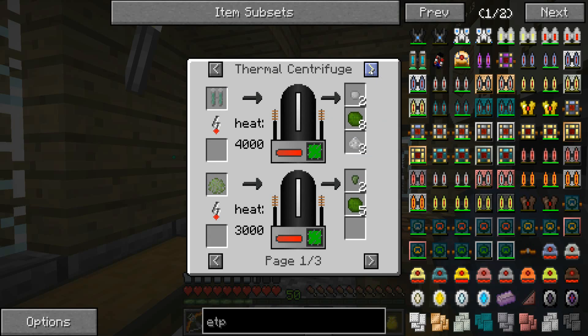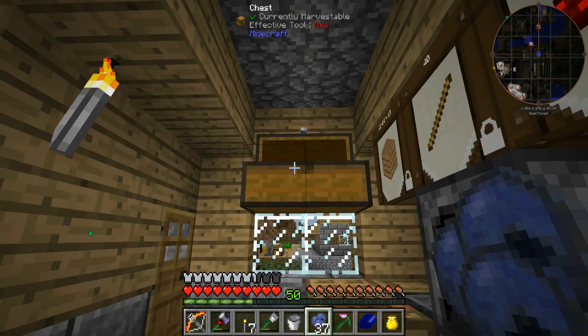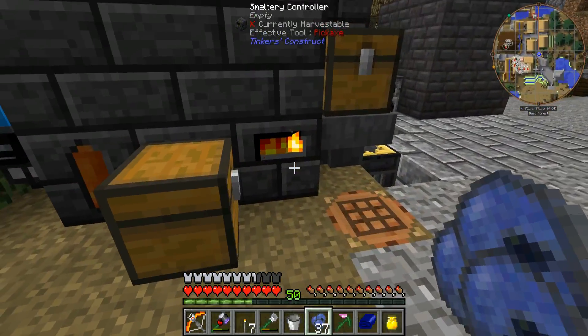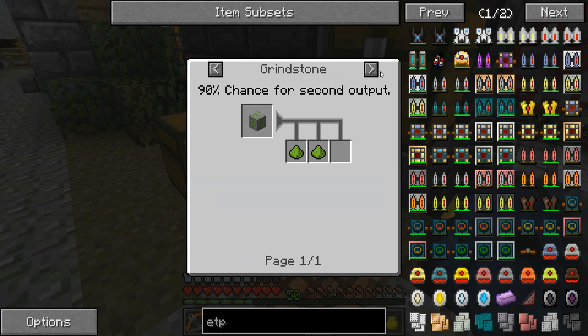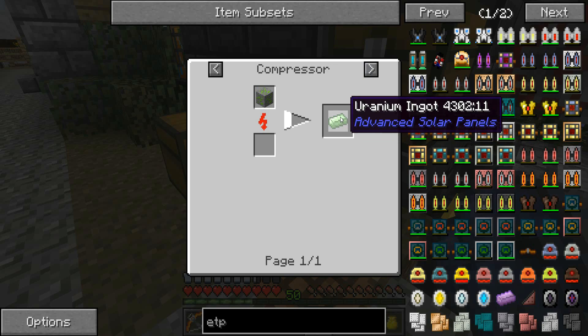How do we get uranium-238? From depleted uranium. I think however I may have a cheaty way of doing this. Let's take this and go over here. This has put everything out — let's have a look and see what we can get. Is it going to melt down? No it is not — that has been fixed. Okay, so uses of uranium ore — with pyrithium dust we can do it. Let's see our compressor.